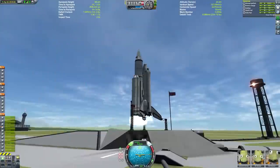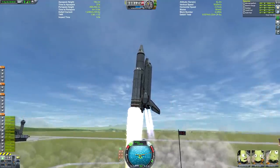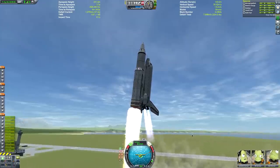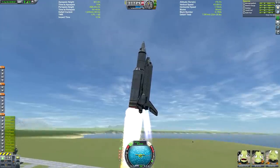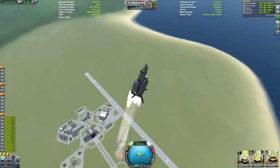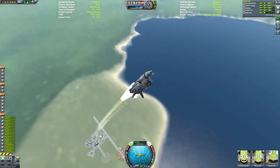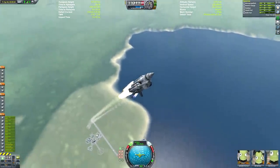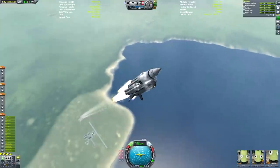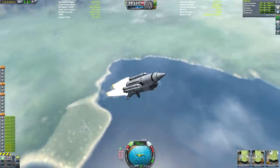Welcome back to another Kerbal Space Program video in which we are going to be constructing a space station in low Kerbin orbit in my new save file that so far doesn't have a space station in low Kerbin orbit. This video has the unique selling point of being constructed entirely with space shuttles - and this is the space shuttle here, the Tattoo.